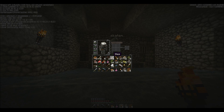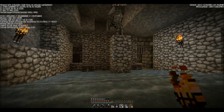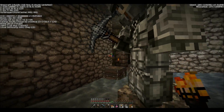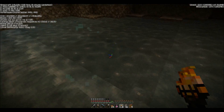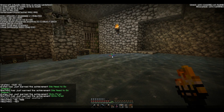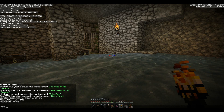Inventories are getting very full. They drop birch saplings to free space. They head up the stairs and one player types the dungeon coordinates into chat. They plan to return to base and build a tunnel so they can shuttle supplies back and forth more efficiently between the base and the stronghold.